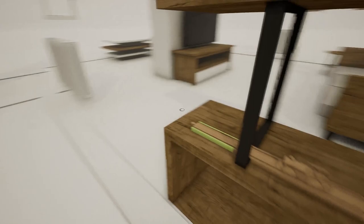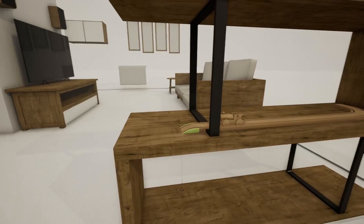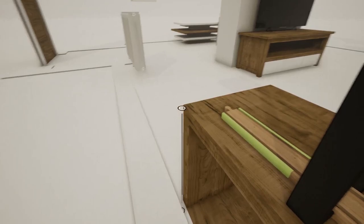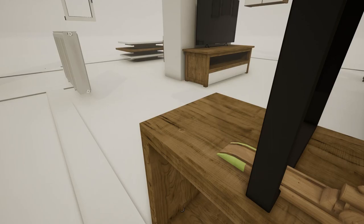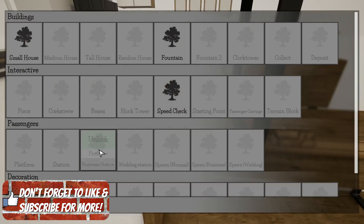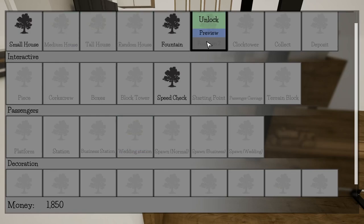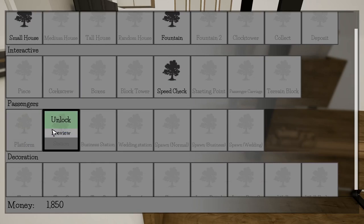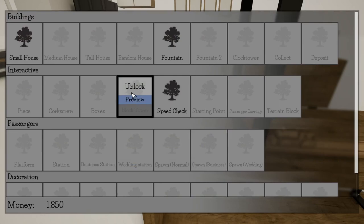As far as building, it was a little confusing at first, but you start off here and at any point you can take control of that little wooden train to test out your tracks. The building is actually quite simple — you use the mouse to select where you want the track to go, and the mouse wheel to make the track go up and down. There are special objects here, and there's a money system, but in free play we can probably afford to unlock everything. There are interactive objects, buildings, passenger stuff like stations and wedding stations, spawns, decorations like trees.